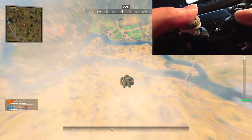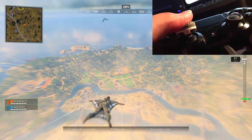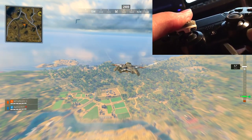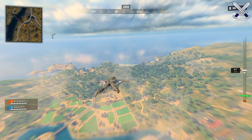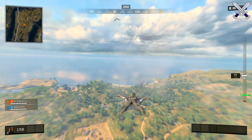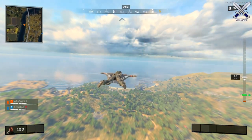First off you obviously want to pick a location where you want to land. In the first clip here I decided on going to the construction site, which is pretty far but it's known to have some really good loot and you can also get a lot of kills because people tend to land there for that same reason.